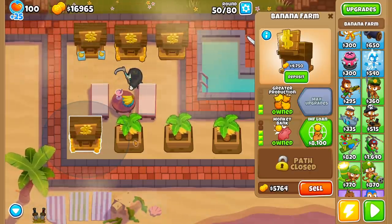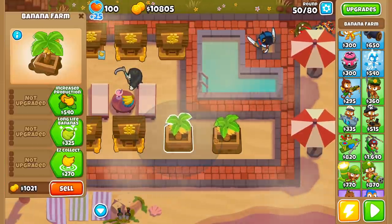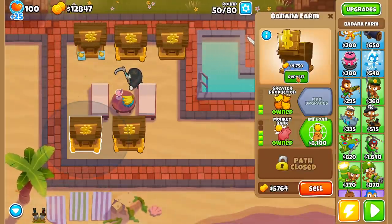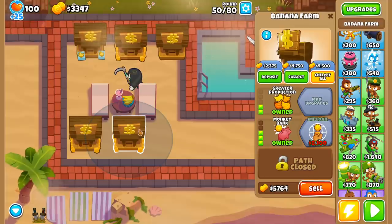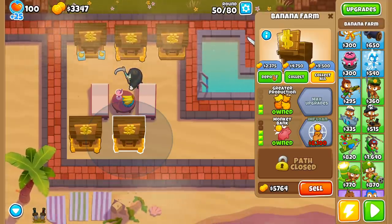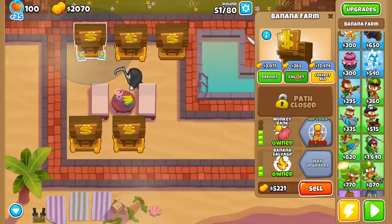Let's buy two monkey banks and deposit $47.50 into one. For the other, we're going to do two deposits' worth. I want to see how this goes if I collect them at a regular basis. Just to reiterate: we cannot see officially how much money this bank has made yet — all we can see is how much money we can actually collect.